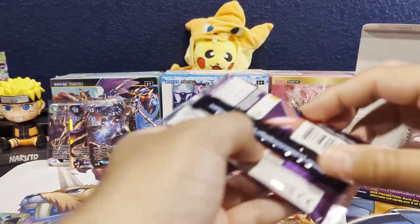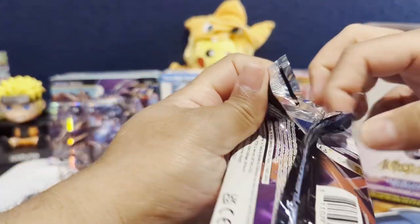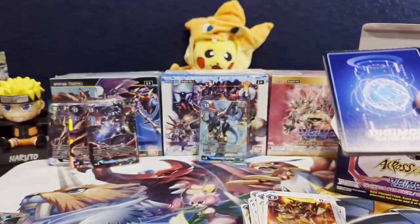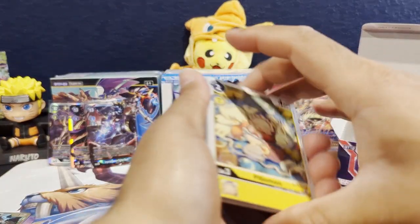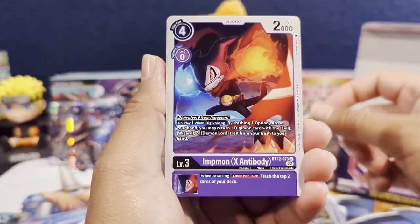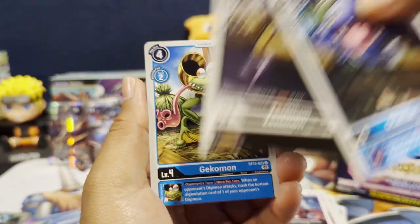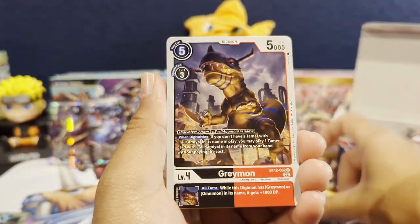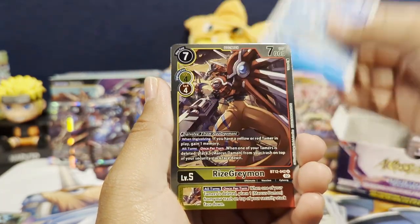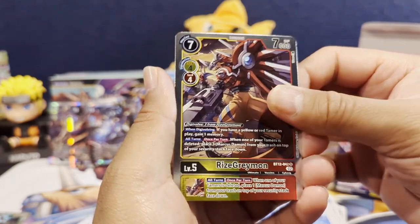So we got our alternate art out of the box. Now either we get another alt art, an alt art secret rare, or potentially one of those crazy rare alternate arts of Darkness Bagramon and Omnishoutmon. Next pack: Gatsudei, Dekomon, Greymon, Ren Tovari, Koromon, Lanamon, Rise Greymon — our first one today — and a Davis Motomiya.